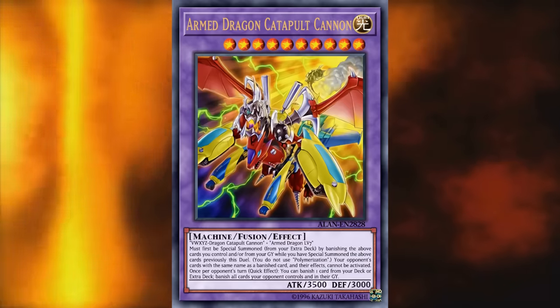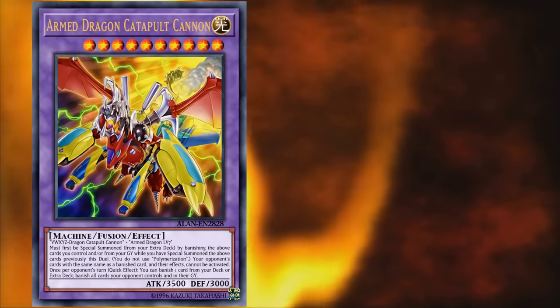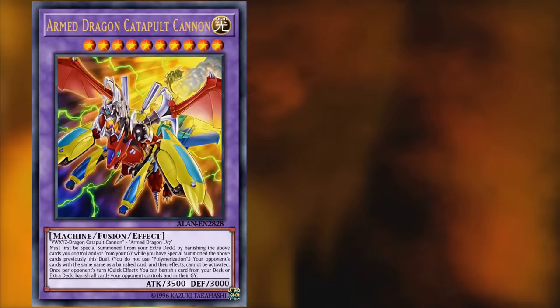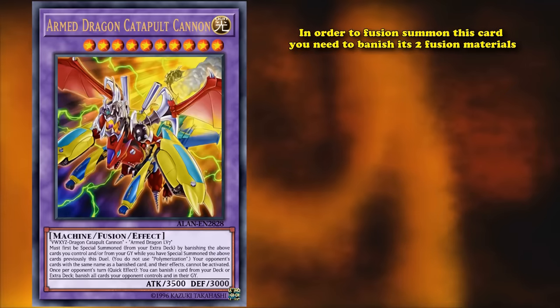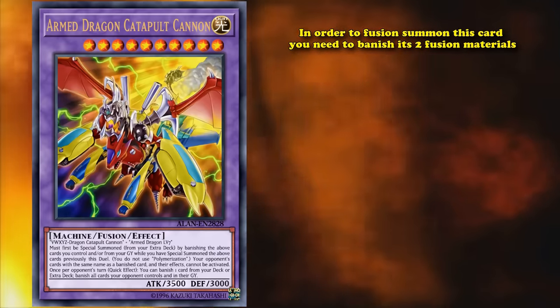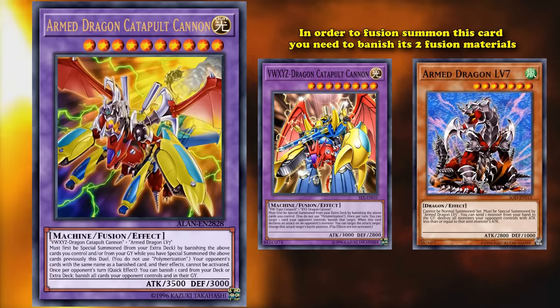At number 3 we have Armed Dragon Catapult Cannon. This is a fusion monster, which means you at least don't need to search it out in order to summon it like the previous two cards, but its main requirements are so difficult that that doesn't really matter much. In order to fusion summon this card you need to banish its two fusion materials: VWXYZ-Dragon Catapult Cannon and Armed Dragon LV7.